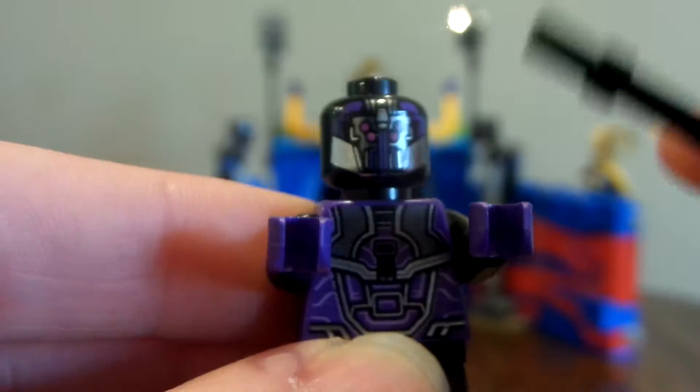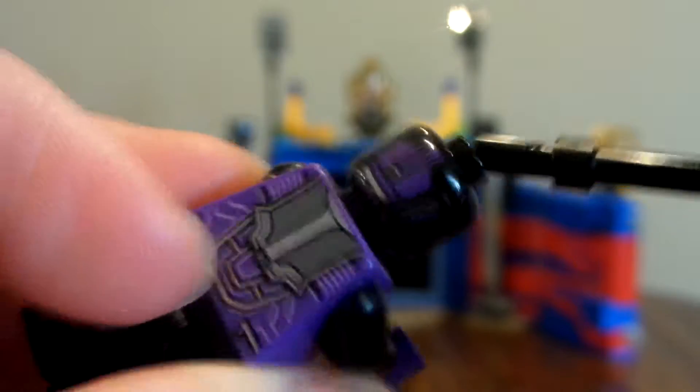There we go. He comes with a little staff. His head and body print — I kinda like the printing. This is the guard for Sakaar, like the little henchman. The back printing, body, head, and legs.